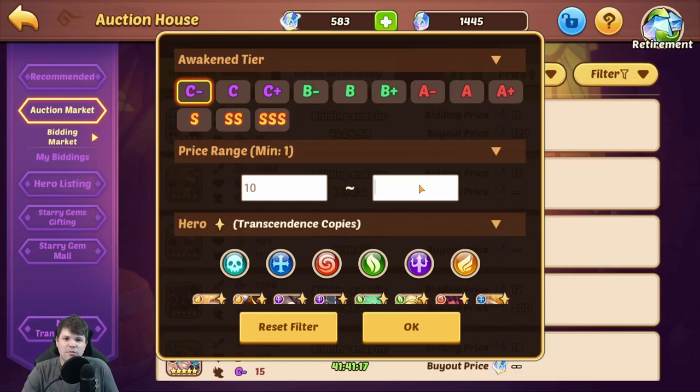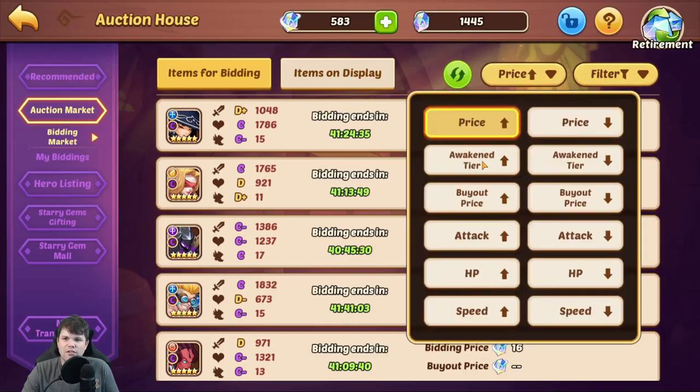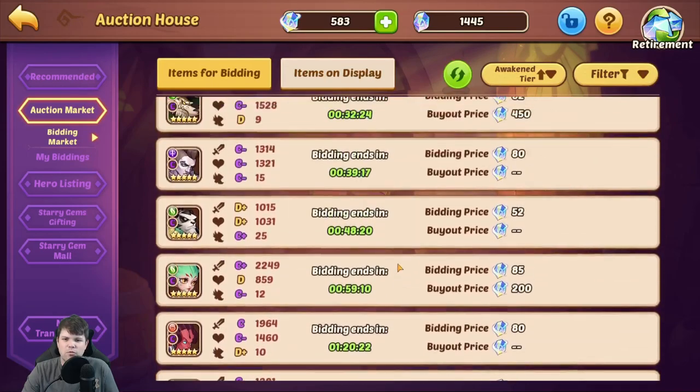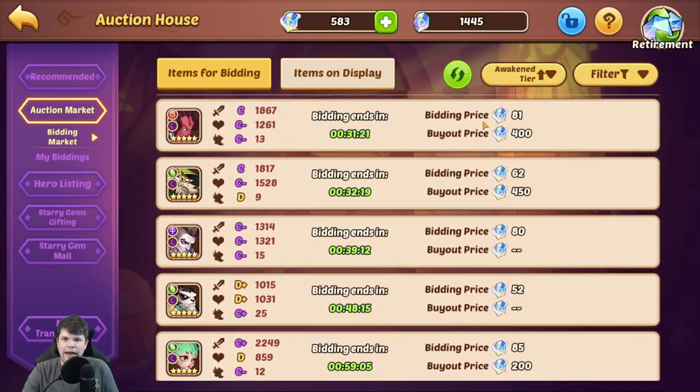What I like to do is come in here and put in something like 85 starry gems as a bidding price for a hero — that's like the most it's going to be worth bidding for right now, and a C-minus hero is going to be able to retire for a hundred contract gems. You can also click on the awaken tier button and it will show you the more recently ending ones. It's a way to sort by ending soonest if you have just one awaken tier selected. So you can see this C-minus Scarlet Queen Allura is worth 81 starry gems bidding, and this Rogan is 62.